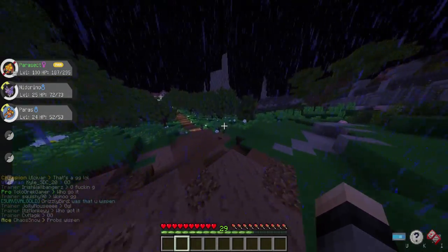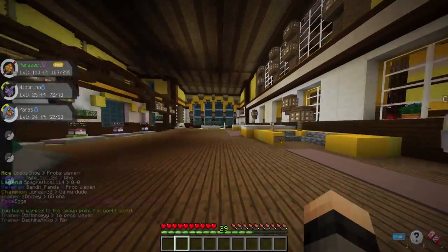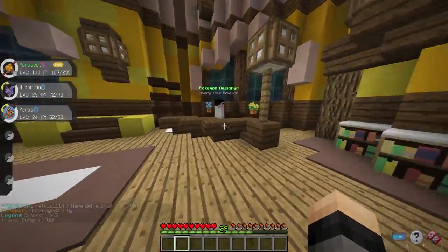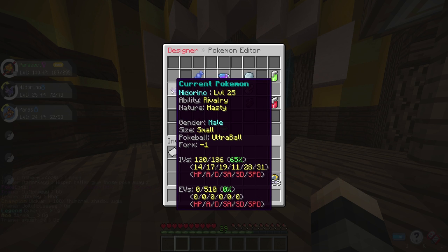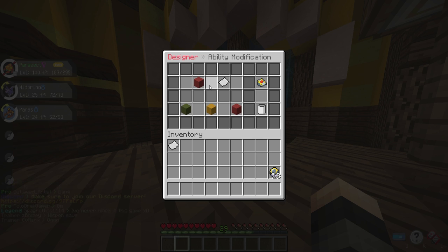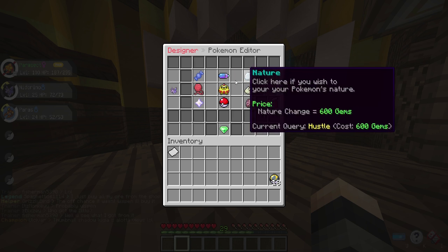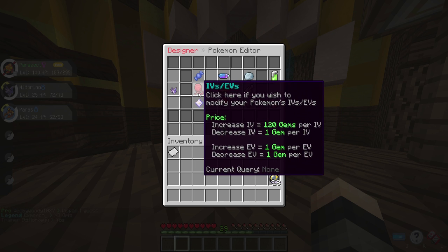What we're going to do is just go ahead and use the Poké Designer and bulk this guy up into exactly what we need. We'll start down here with the ability and give him Hustle, which is his hidden ability — when he turns into Nidoking, that'll turn into Sheer Force. I'll explain what that does once we actually get our Nidoking all set up. Then we'll move over to Nature and get him Timid, which should be right here. That's going to cost us 1,200 gems.